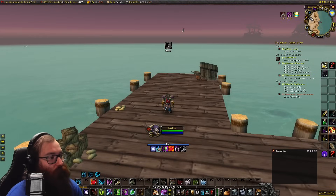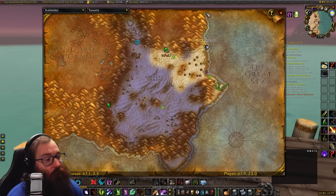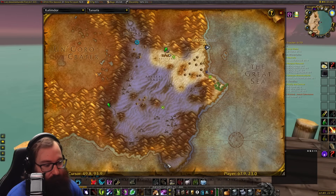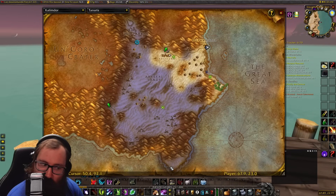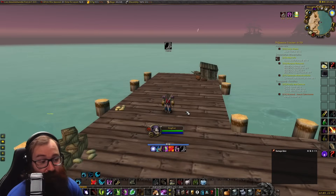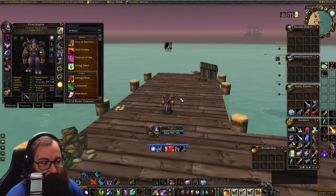We are here in Tanaris at Steamwheedle Port. The path we're going to take is just all the way down the coast — there are pirates to dodge, there could be fishing right here, and down at the south island I believe the turtles are neutral, but we'll actually have to see because I don't know off the top of my head.